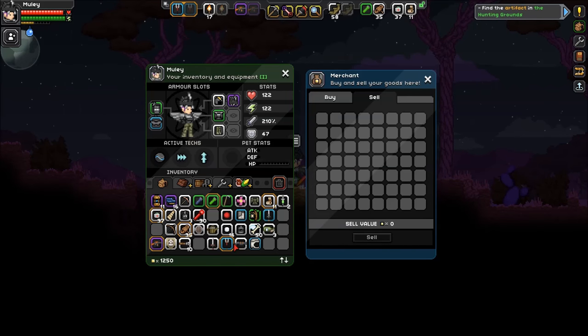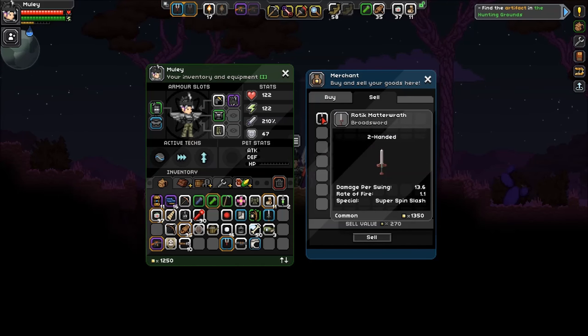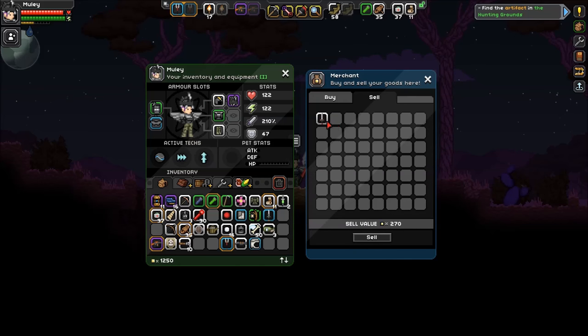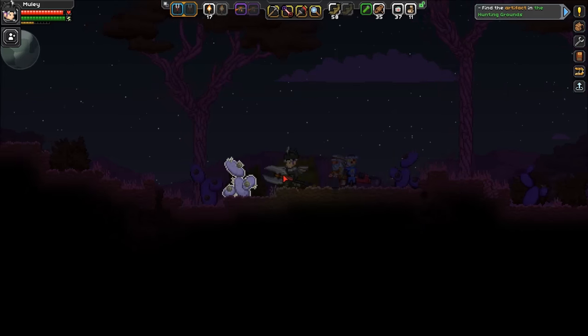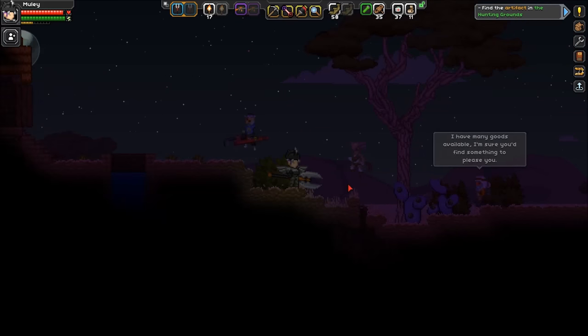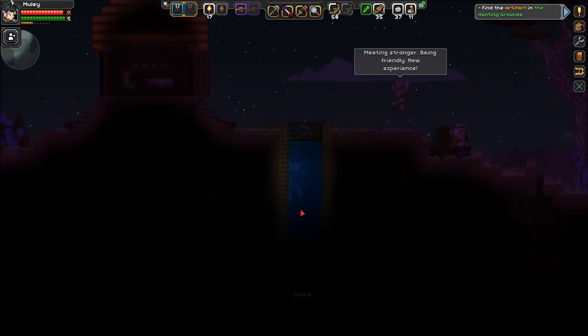Sounds good. I think I'm going to get rid of the super spin slash sword because it doesn't have an element and it has less damage and less rate of fire. Okay, that's good - thank you sir, and/or ma'am. Who are you? Meeting a stranger, being friendly - new experience.